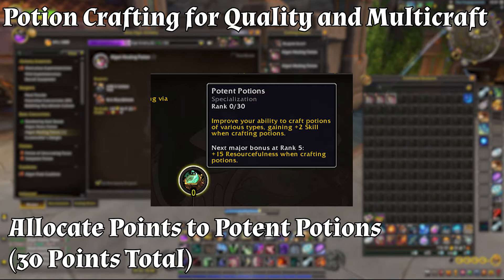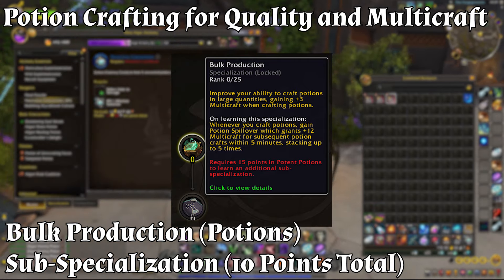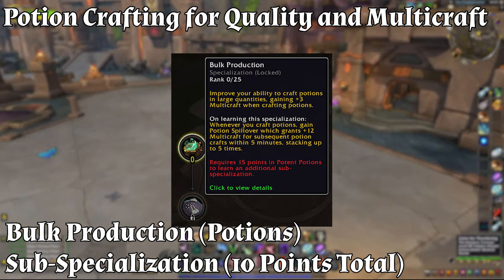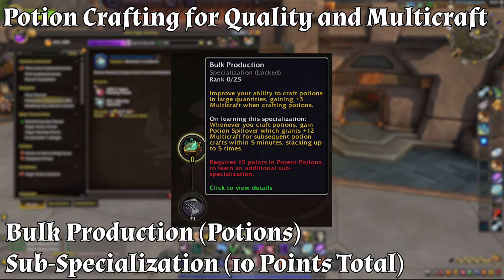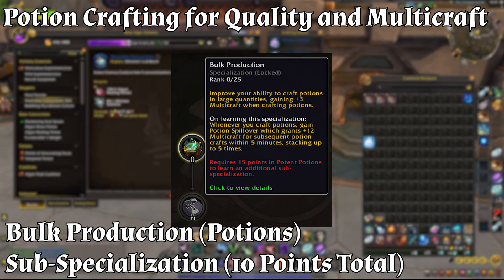Enhance potion production with Bulk Production sub-specialization — 10 points total, ranks 1 through 10. After maximizing Potent Potions, invest 10 points into Bulk Production. Each point provides plus 3 multi-craft when crafting potions. At rank 5 you'll receive the Potion Spillover buff, granting plus 12 multi-craft for subsequent potion crafts within 5 minutes, stacking up to 5 times, further enhancing your multi-craft potential for potions.